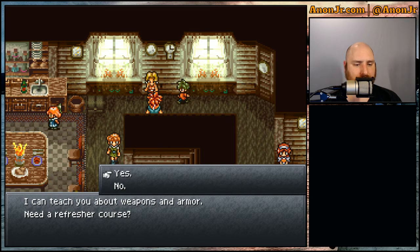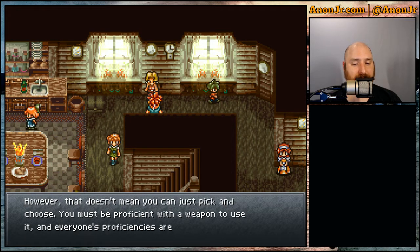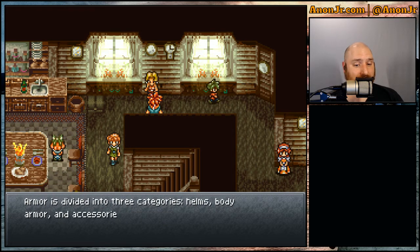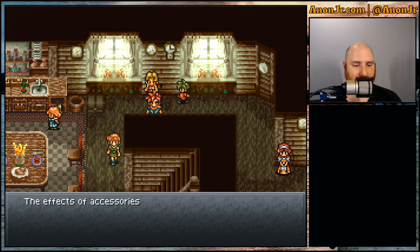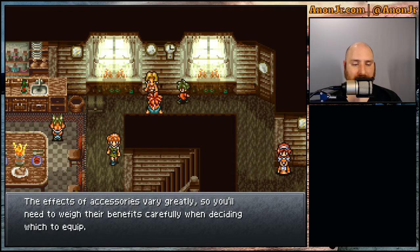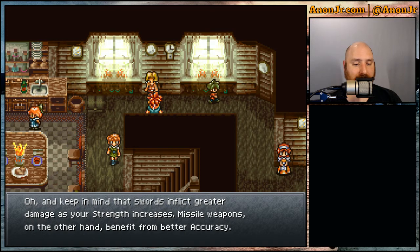She can teach us about weapons and armor. Weapons come in a variety of flavors — swords, bows, and guns, to name a few. However, you must be proficient with a weapon to use it, and everyone's proficiencies are different. That was one of the more frustrating aspects of the game — you can't just get three katanas and call it done. Armor is divided into three categories: helms, body armor, and accessories. You can only equip armor that fits your body properly. The effects of accessories vary greatly. Swords inflict greater damage as your strength increases, while missile weapons benefit from better accuracy.